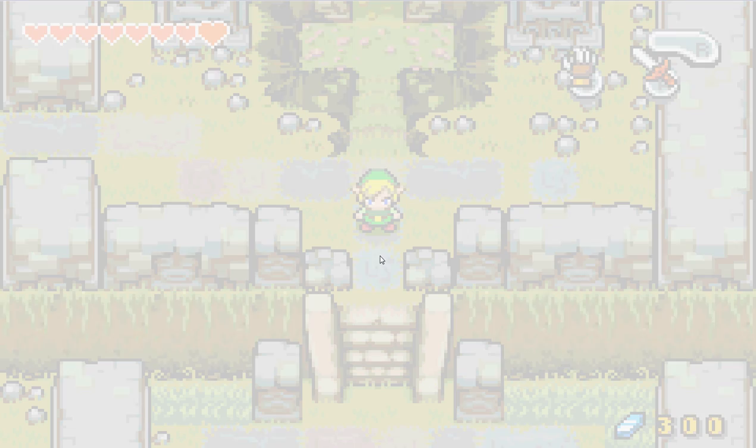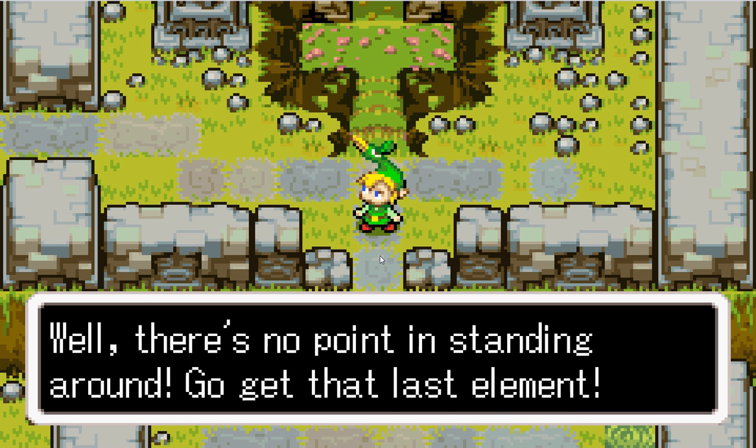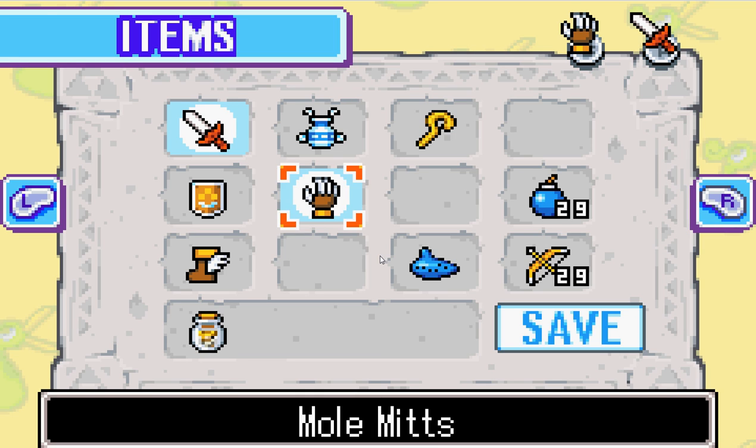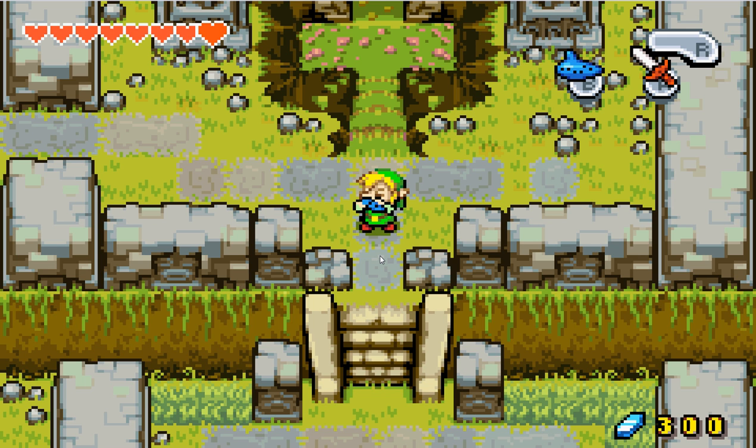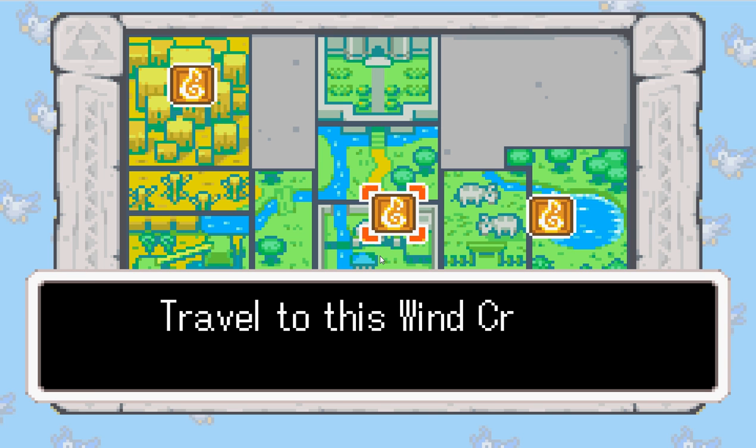So we got the Ocarina. And how to use the Ocarina, you say? Well, this is how. A bird will carry you — and you remember those pads we activated? Well, you can choose from any location. You have the location of the paths. And let's go back to this Windcrest, which is Hero Town.